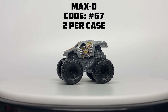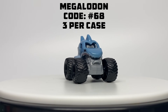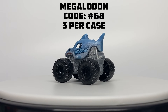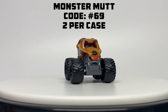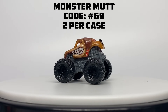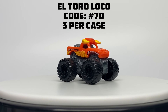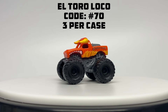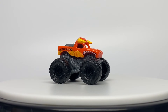Number 67, Max D — two per box — looks so cool with its roof printing. Number 68, Megalodon — three per box — with the blue body, looks so cute with the little shark body. Number 69, Monster Mutt — two per case — with its own individualized casting and a tiny little tail on the back, with printing on the roof. Number 70, El Toro Loco — three per case — no roof printing but has its little horns painted in on the roof.